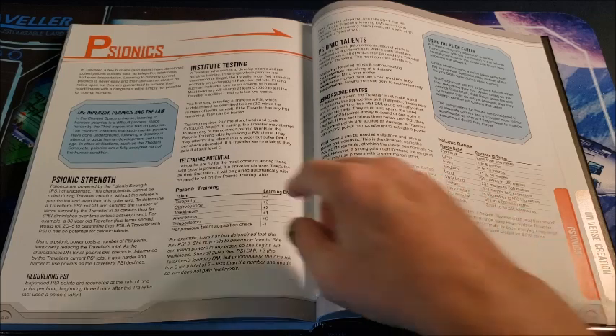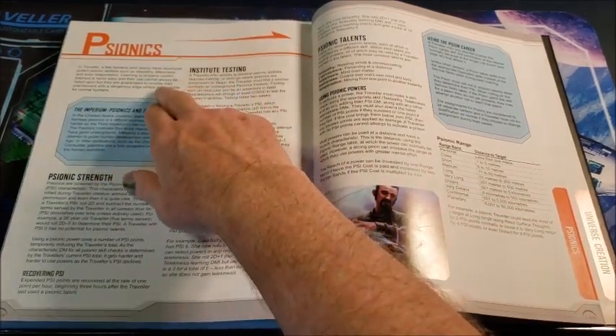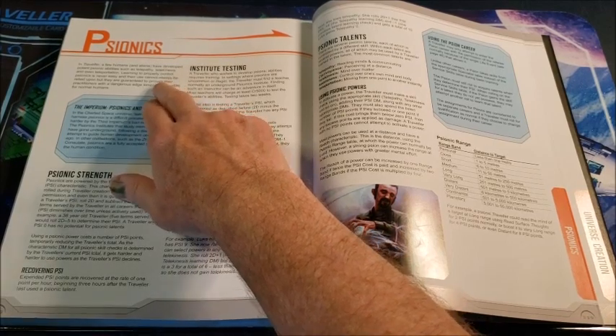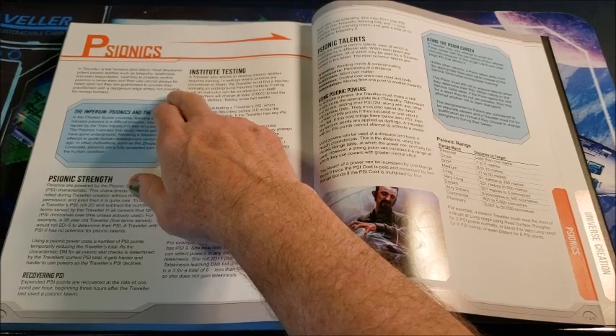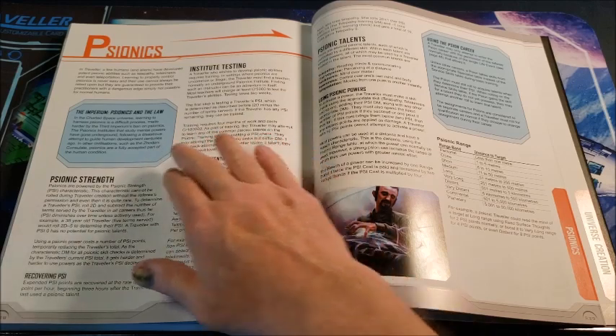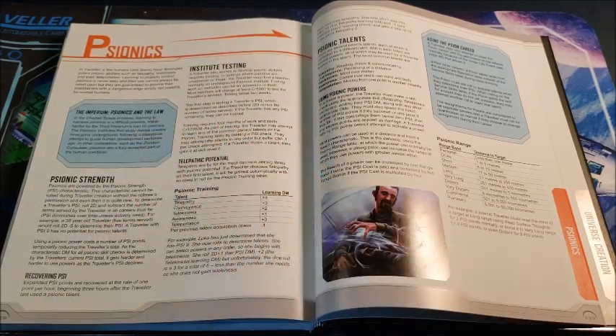In Traveler, a few humans and aliens have developed potent psionic abilities such as telepathy, telekinesis, and even teleportation. Learning to properly control them is never easy and cannot always be relied upon. Then we have the Imperium and psionics and the law. For various reasons I'm going to go into in another video, psionics are not legal in the Imperium itself. I will talk about the psionic suppressions in a forthcoming video.